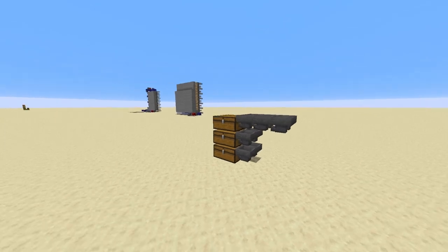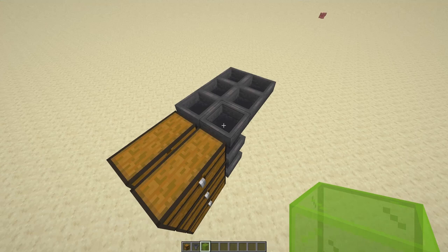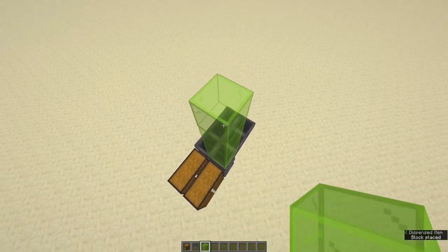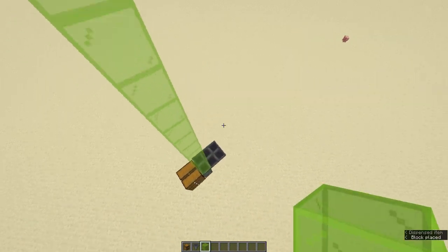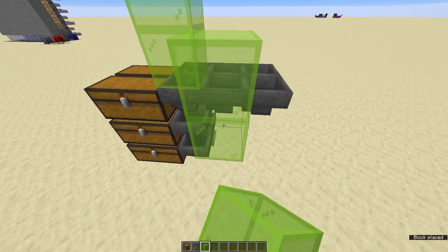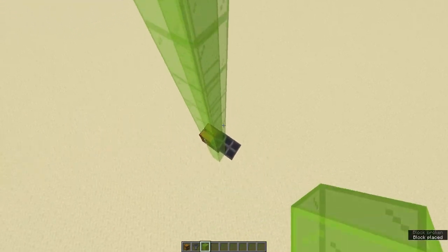Now we need to build the tube for the creepers to fall down in. Build 14 high with glass on all sides — you do not have to put the corners in, which saves materials. Then directly on top of this glass tube, go up another 11 high with a solid block like stone brick on all sides, not including the corners.